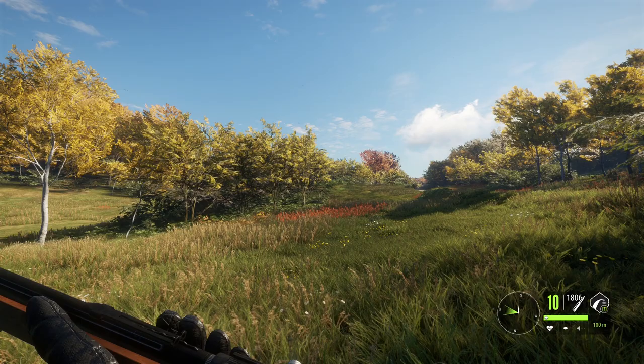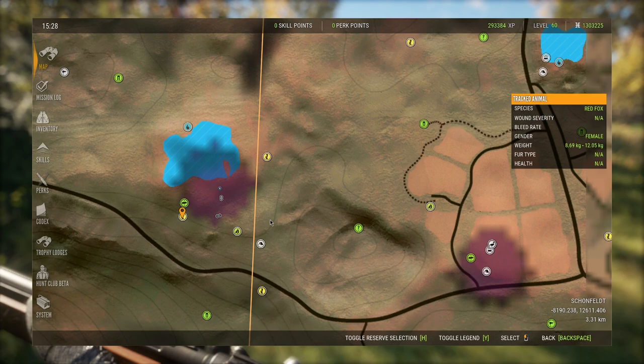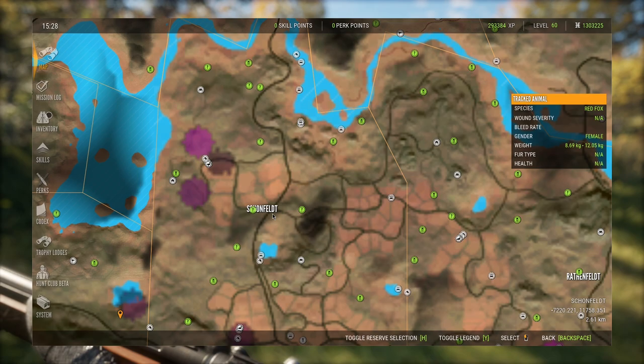Now that we've cleared off pretty much all the hunting pressure that was next to these bison, this is going to make it a lot easier. We do need to go to one more spot, clear some more pressure, and then we'll be able to get back there and take them out.